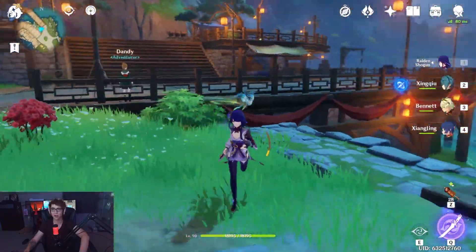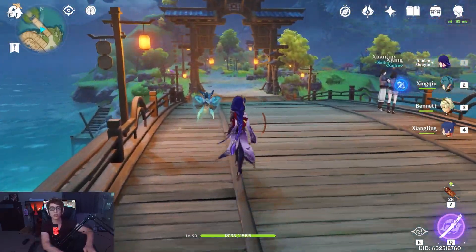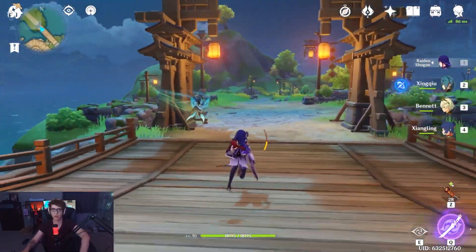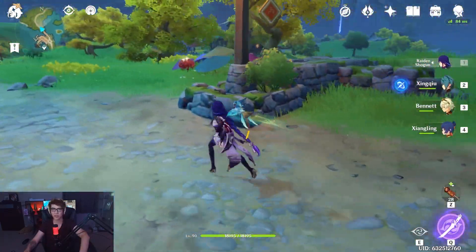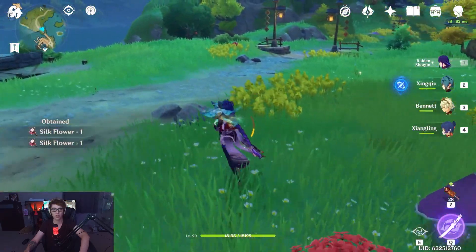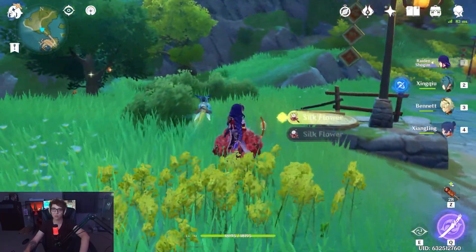Collect all these here and then you're good to go. You can just run across here and collect the last two. The nice thing about silk flowers is you can also farm them up in your Serenitea Pot — they're one of those passive ones if you want. So I think it's right around near all the umbrellas there. And then there should be one — yeah, there it is. And that should be the entire silk flower farm route.